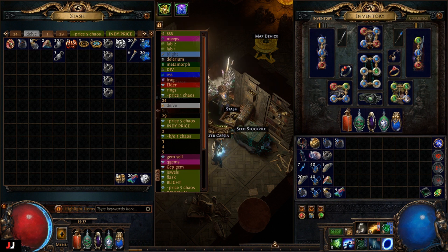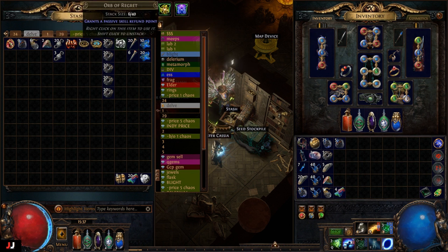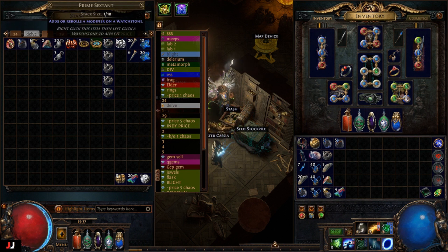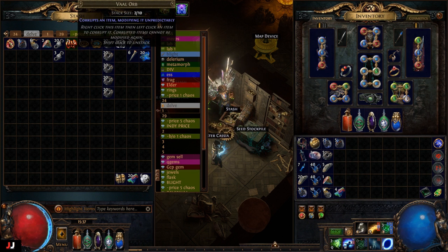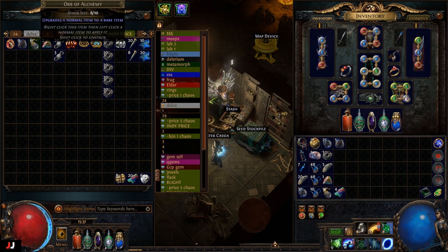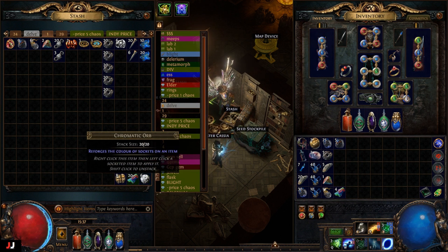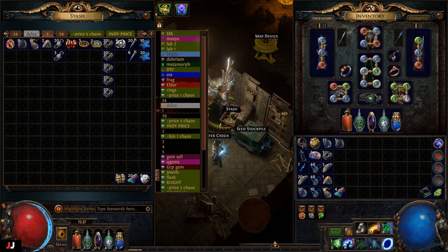I'm going to go over the currency first. For the alterations I made 5c, chisels I made 13, regrets I made 6, jeweler's orbs I made 10, prime sextant I made 1, simple sextant I made 1, val orbs I made 2c, fusing orbs I made 9c, GCPs is 1, alchemy orbs is 4, chance orbs is 1.